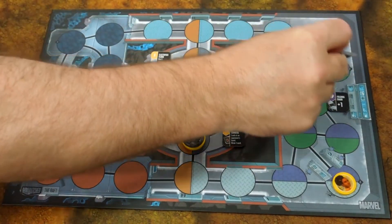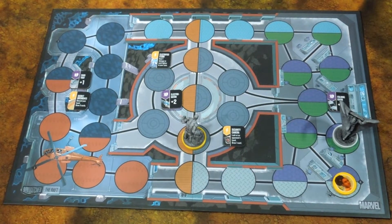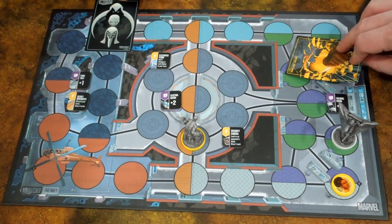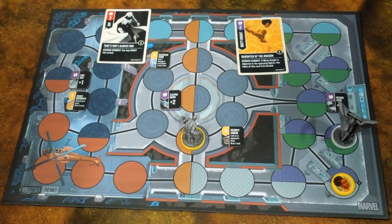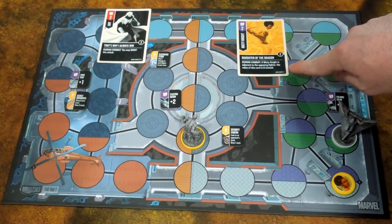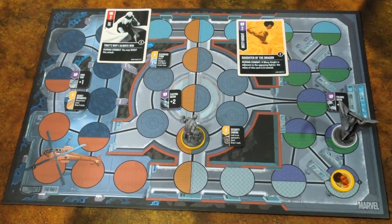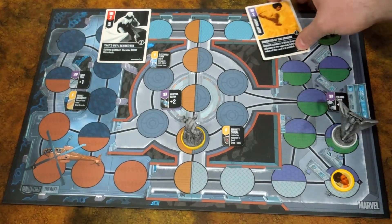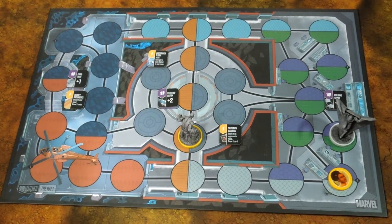Moon Knight can move two spaces, then one more. He'll attack Misty. Technically mine goes first because I'm defending. But if Misty Knight is adjacent to the opposing fighter, the value of this card is six. So nothing happens unless you have a four boost, which you don't — nothing would happen. That's it for Moon Knight.